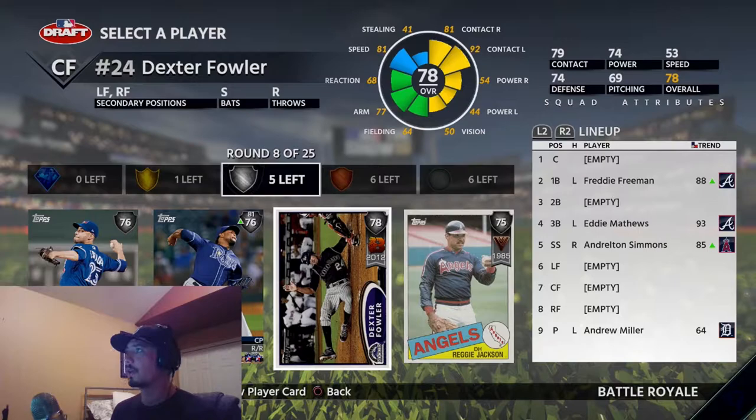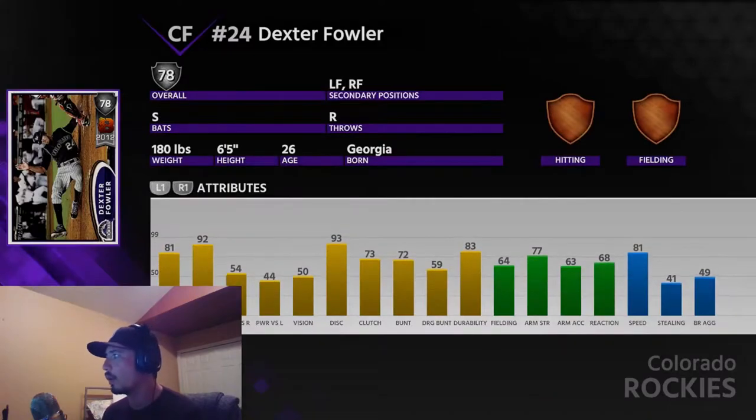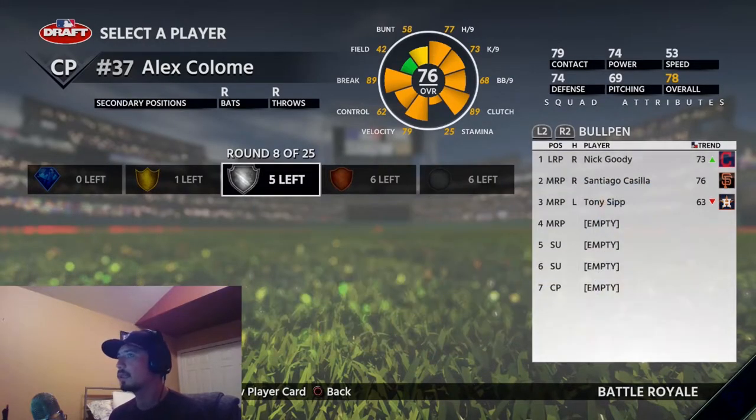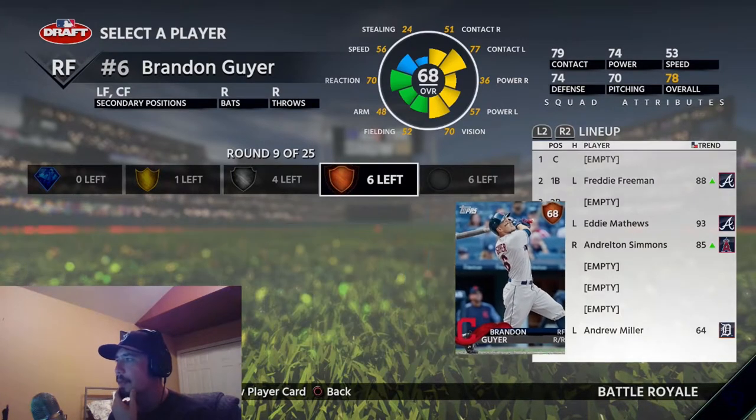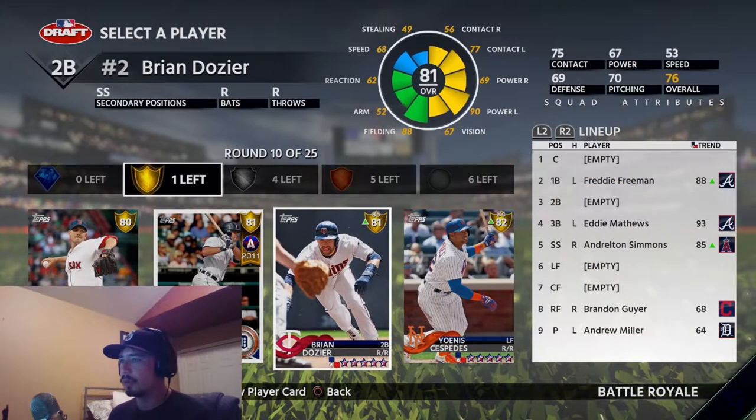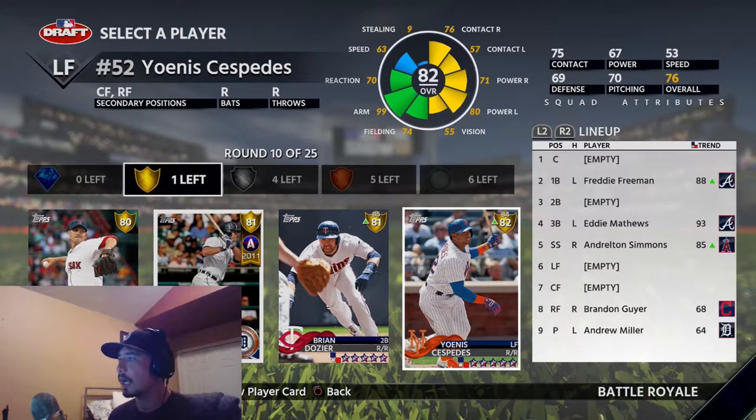Fowler has some speed and he can also get you on base, though his fielding is not what you would want. Let's go column A — he's playing up too, so that's gonna be good. Brandon Guyer does have some good contact, so if I can get a better outfielder in the draft, I can bring him off the bench to pinch hit versus a lefty. That might be my plan.